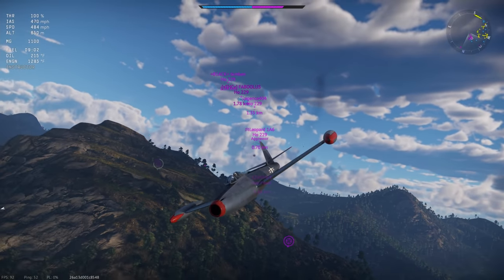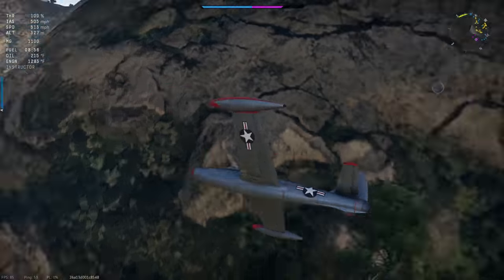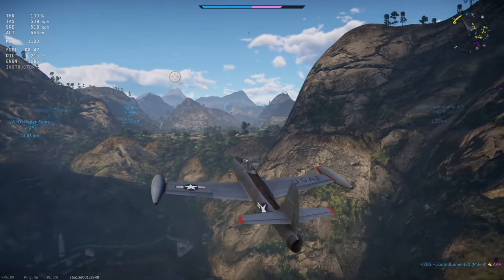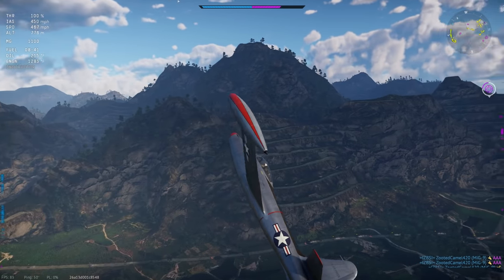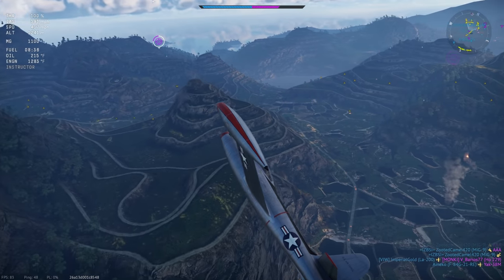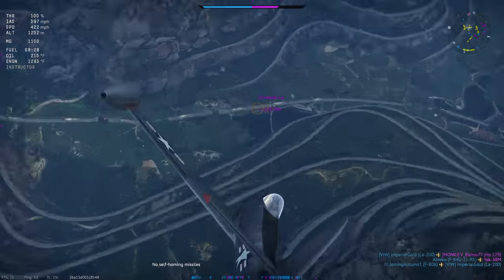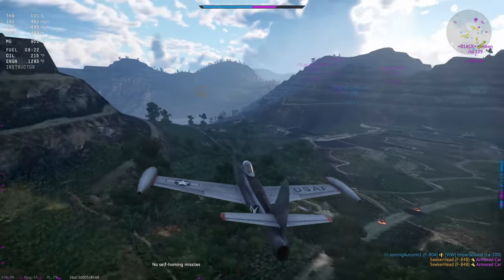I put some distance between me and them by flying head-on — they've had to make full 180-degree turns, bleeding a lot of energy, so I'm just going to fly away. The F-84B is pretty much the fastest jet at this battle rating unless you get up-tiered, and you'll be able to outrun pretty much everything you face. This is perfect for this wager, because if you don't get to kill all the AI targets before the enemy team reaches your position, you can just run away and wait for another opportunity.